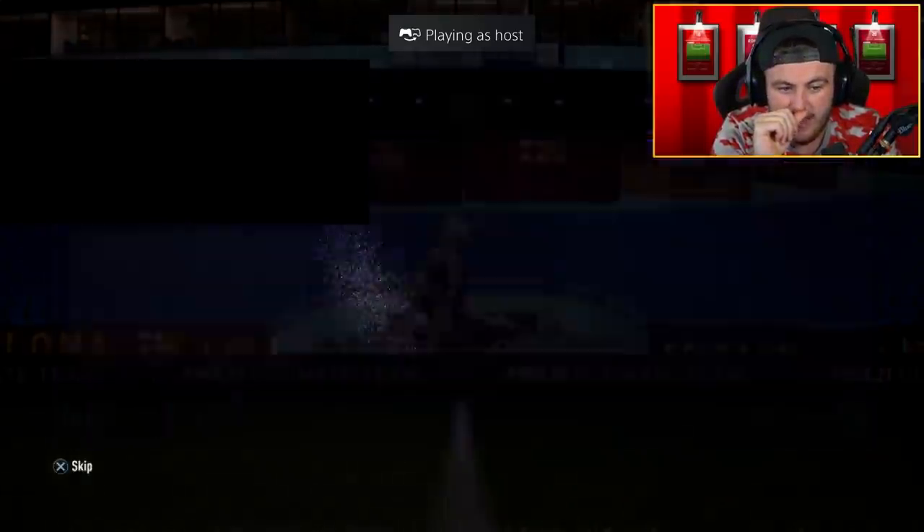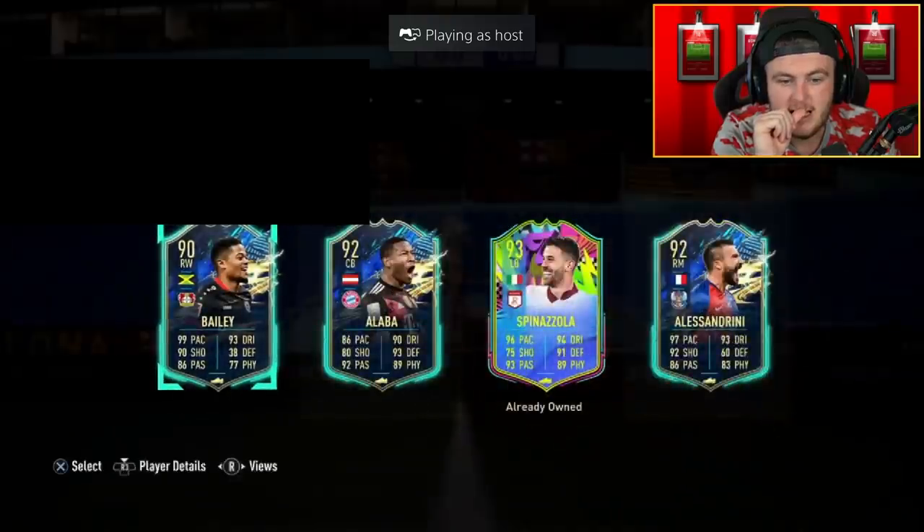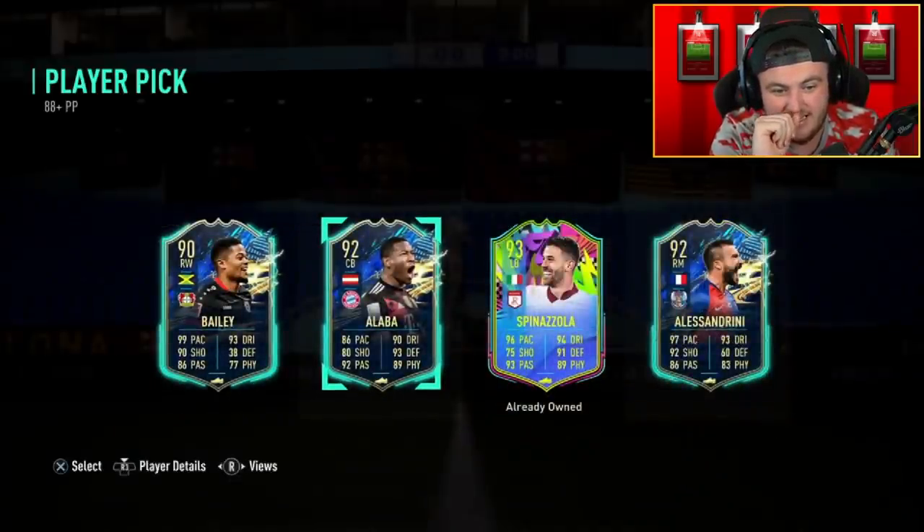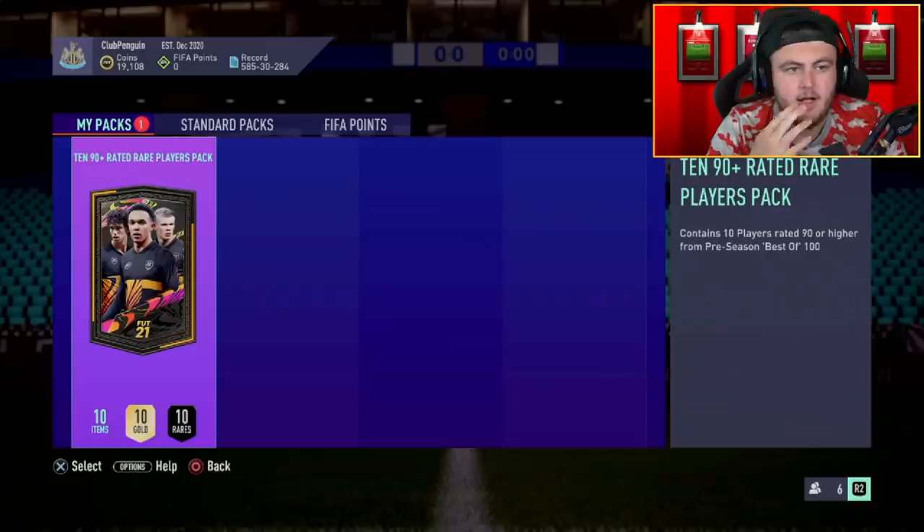Cheeky little 88-plus player pick right here. Alaba's not bad — I think Alaba's pretty decent, to be fair. He's actually pretty good. Even at this point in the game he can still use him as centre-back. But apart from that, it's still not great.